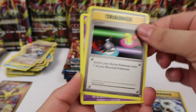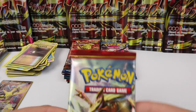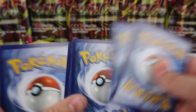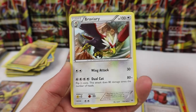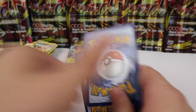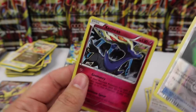We have Blastoise Spirit Link, Switch, Nidorino, Energy Retrieval, and a Beedrill. This booster pack has a weird line on it — weird line equals good pulls, right? Assault Vest, Axew... nope, just Bravery. Oh well. Steam Siege — give me Sycamore! We pull Clang, Lampent, Bravery, Greedy Dice, and a Zygarde holo rare.